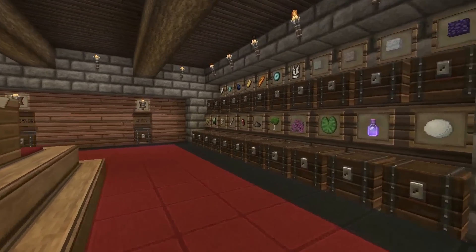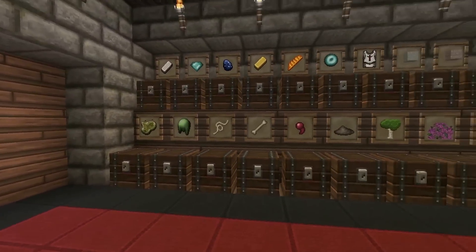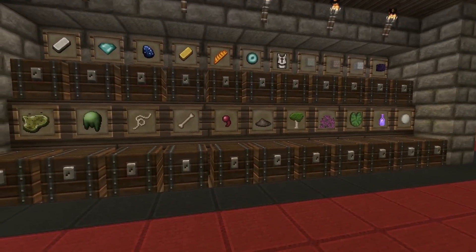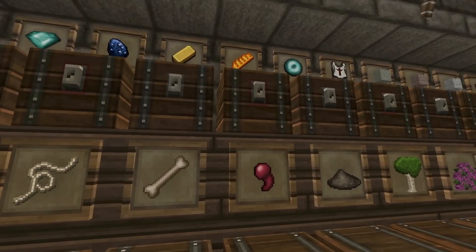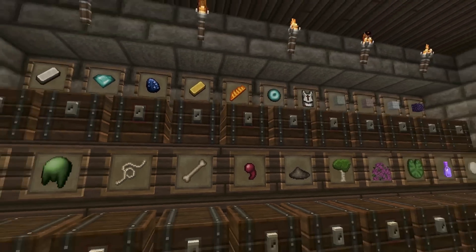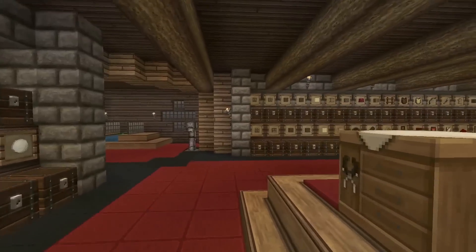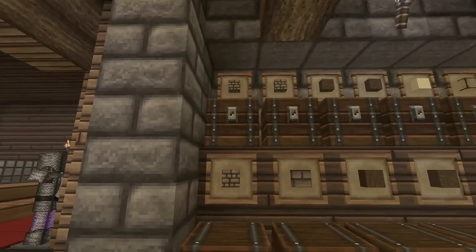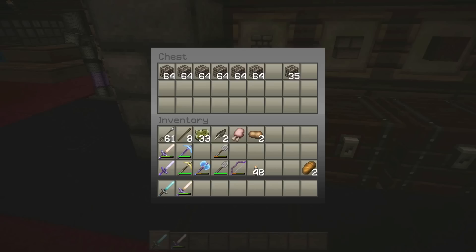I've done this several times, so I kind of know how much space I need and how I divide items up. So if we walk around the outside edge, you can see that I have small chests all around. The reason I do that is because a lot of things — for example, blaze rods — you don't need a double wide chest for that. I've got six blaze rods and that's pretty much all that's going to be going in there. So I go with the small chests, but if I do need more room, I can always put two chests next to each other like I did with the cobblestone.